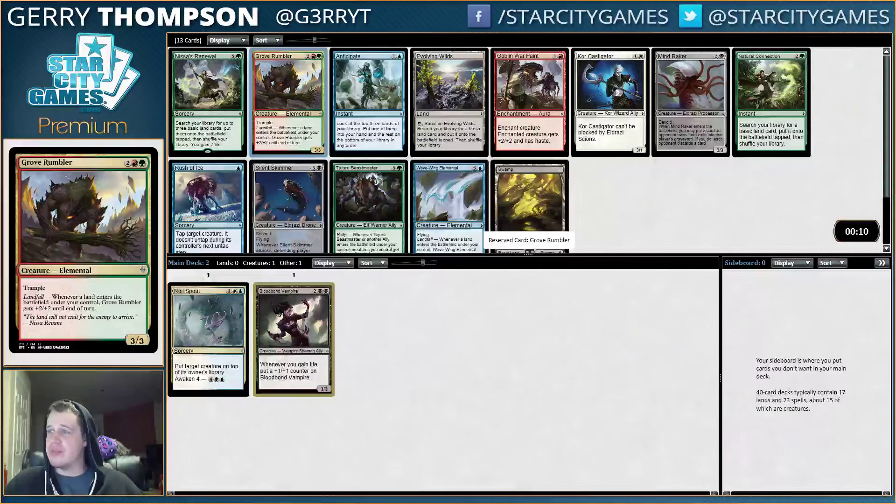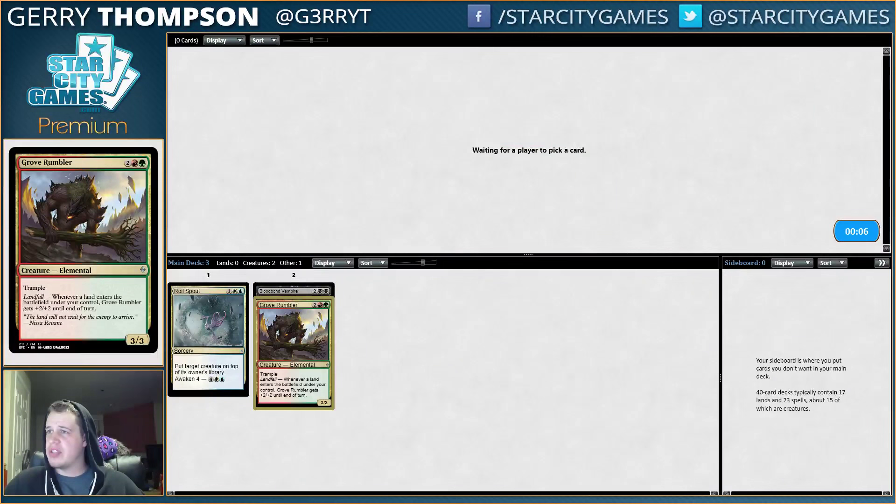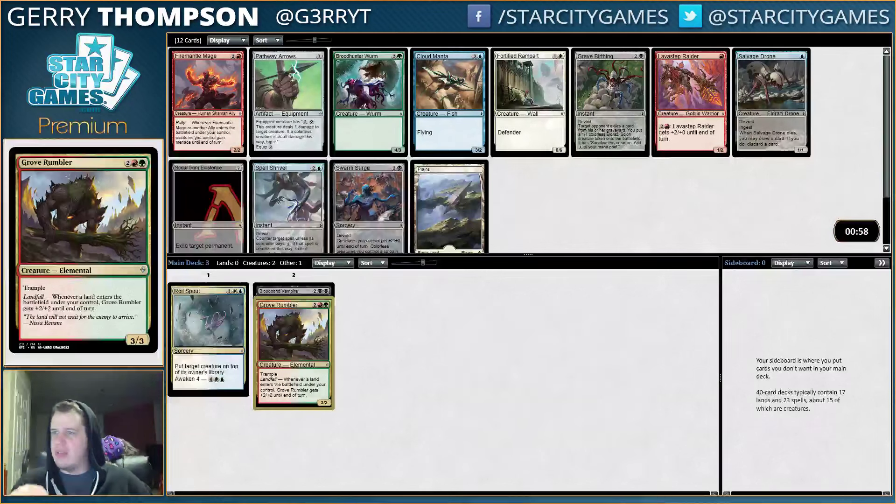It might look like, oh man, you just have a pile of cards — and yeah, that's true. Hopefully at some point we'll get a little direction going on here. The Renewal and the Grove Rumbler being in the pack still is a pretty decent signal for third pick, because even if people don't like green, or even if they don't like the Landfall decks or whatever, that's still a pretty big signal.